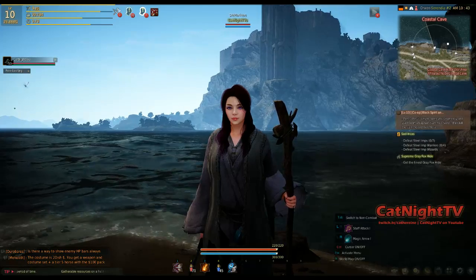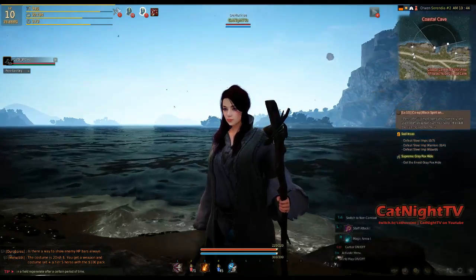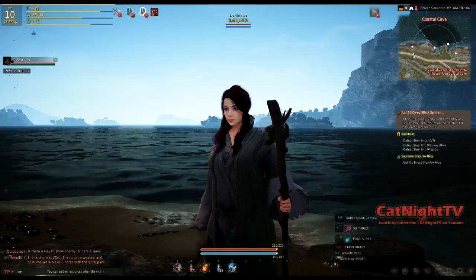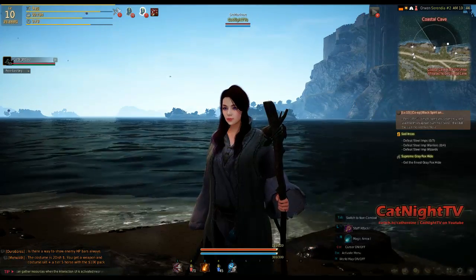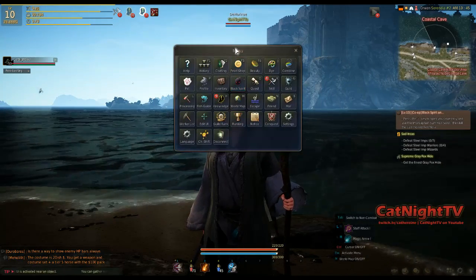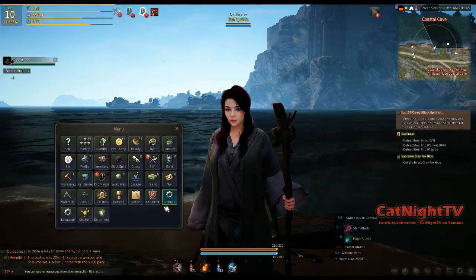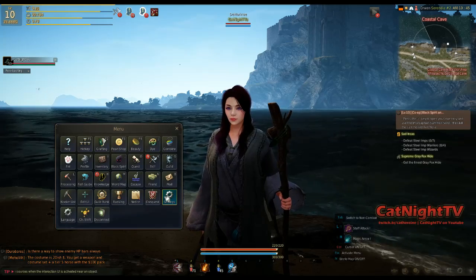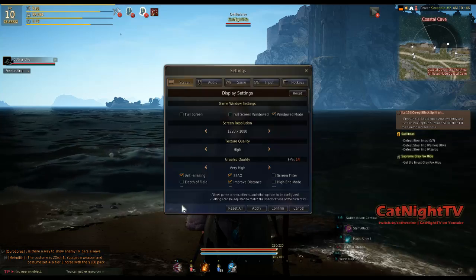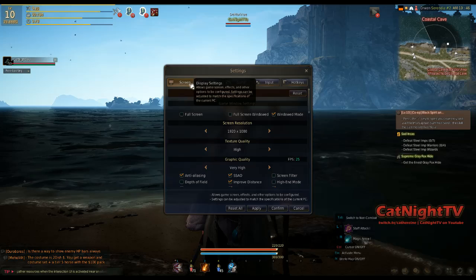I actually found the ocean and it looks like one of the cities is up there. I haven't been up there yet but I was having a lot of fun exploring this beautiful world. So to access the settings, you can hit Escape when you're in the game. Hit Settings and go to Screen — you should be on Display Settings by default.